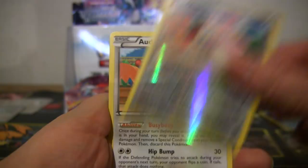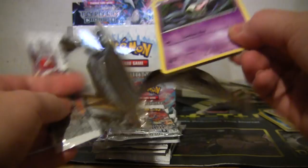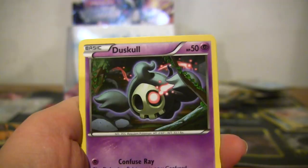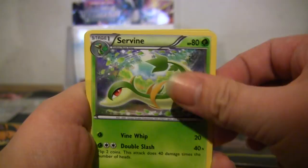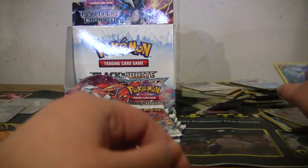Yeah I had it happen with White Kyurem in my last box — I was staring at the reverse one for so long and then I showed the rare and it was the same card. Okay this just randomly appeared on the table — that's a proxy. Duskull, Blitzle, Energy Search, Skitty, Marill and Azumarill, Servine, Pigknight, reverse Electrode, and Golduck rare.